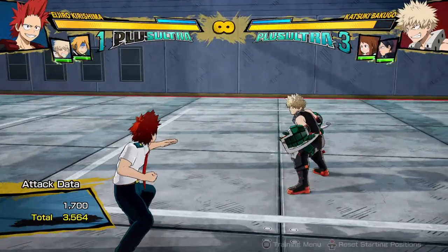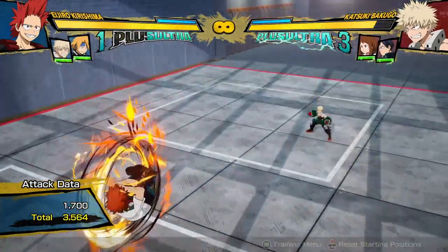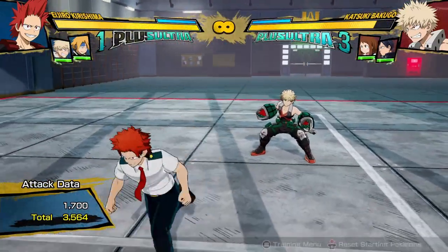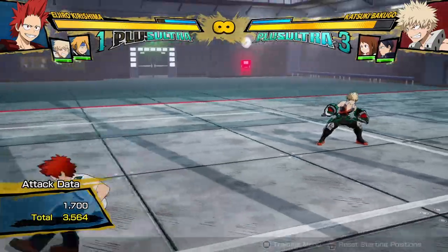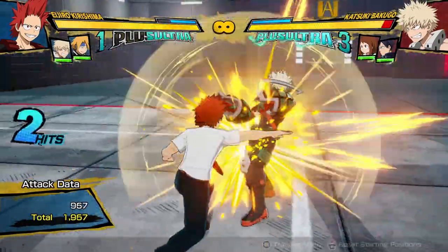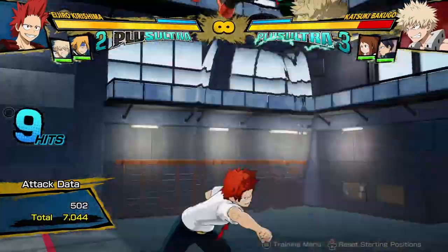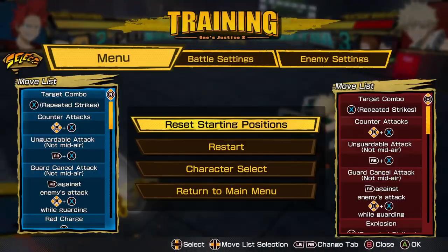And obviously you can dash cancel then as well. So that's his main footsie tool that you're going to be throwing out in neutral, instead of just doing an attack. Because we all know that attacks are very unsafe — people are going to sidestep out of the way and then punish you for it. You try to do an attack and then you get punished. It's a whole messy thing.